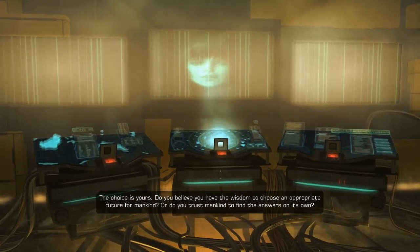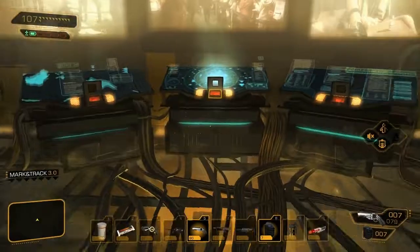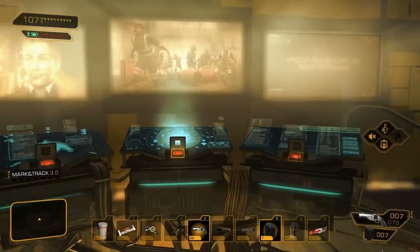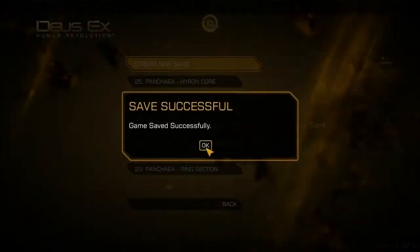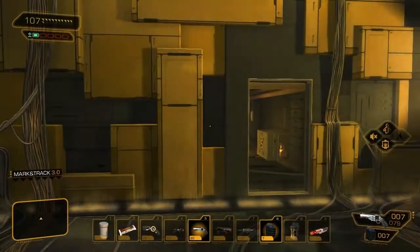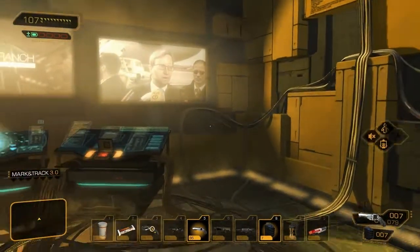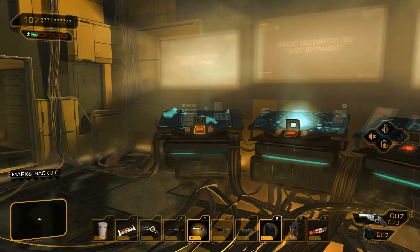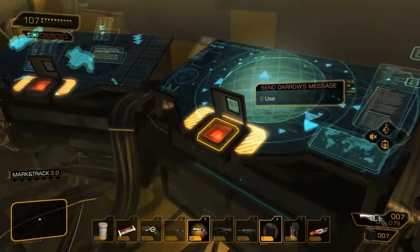Do you believe you have the wisdom to choose an appropriate future for mankind? Or do you trust mankind to find the answers on its own? Well, that's an interesting way to end things. That also means that none of the choices we've made throughout the entire game mean diddly-squat. I don't like that. That basically means the choice we make here — push one button, another button, another button, or a button down there — basically just changes the ending. I'm not a big fan of those kind of endings. I thought that was what was going to happen based on what Seraph and Darrow and Taggart were all saying, but it's kind of annoying because it's not really my thing.